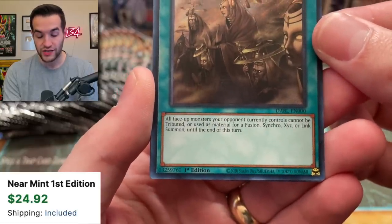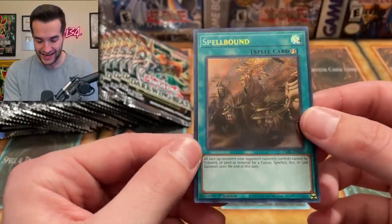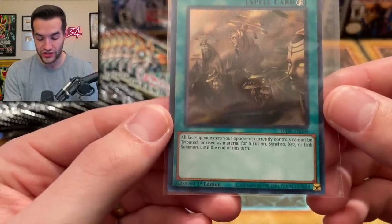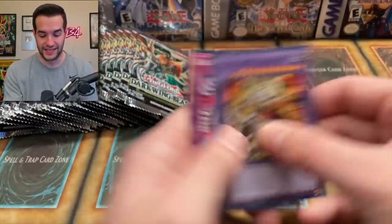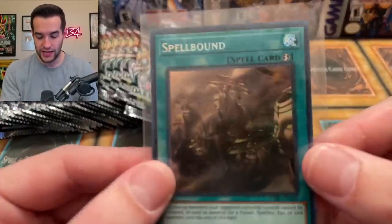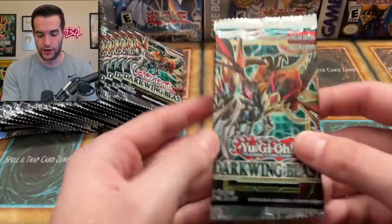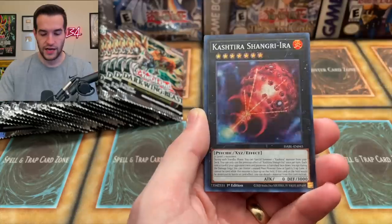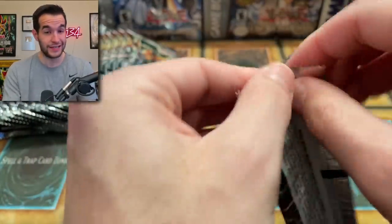All face-up monsters an opponent controls cannot be tributed or used as material for Fusion, Synchro, Xyz, or Link Summon. This is the good one — this card is insane, super good. It's a quick play spell and it basically doesn't allow your opponent to tribute, Fusion, Synchro, Xyz, or Link Summon. That is insane. I think this is the best card in the set — the Spellbound Pull. I kind of like this artwork, it's a little creepy. It kind of reminds me of Naruto Shippuden with the puppet guy in the desert. Our first Secret Rare of the second box — I think that's the best Secret Rare in the entire set. You guys can win it, pretty insane, really awesome pull.